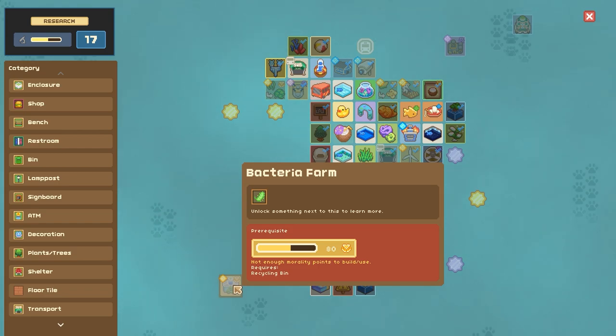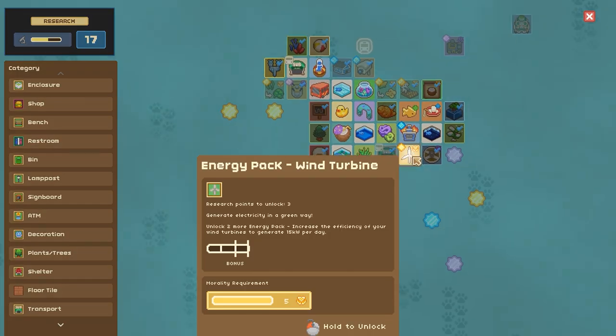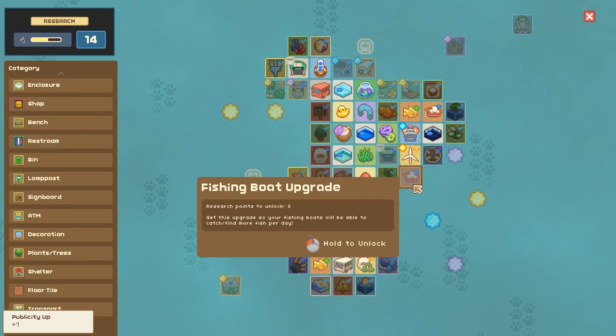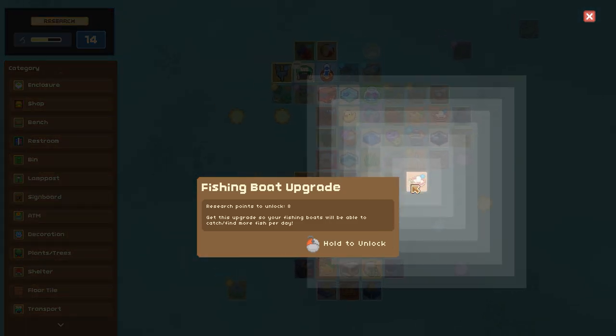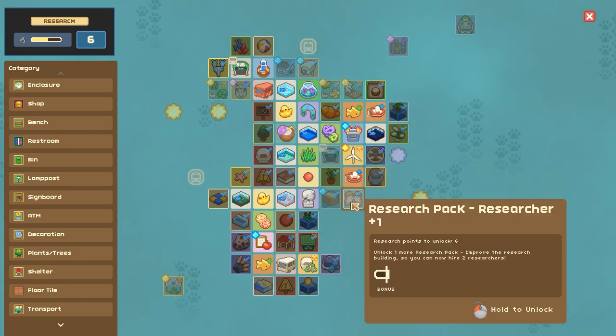We need to have 80 morality to do that? All right, we need to be releasing more animals into the wild. We haven't released any yet, but we're going to work on that. We'll get the wind turbine — yes! The wind turbine should help, and that got a fishing boat upgrade so we can catch more fish per day! We can also get the water tower to collect water ecologically and avoid paying the local water company. And there's the researcher pack bonus!